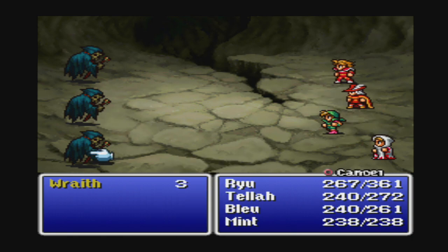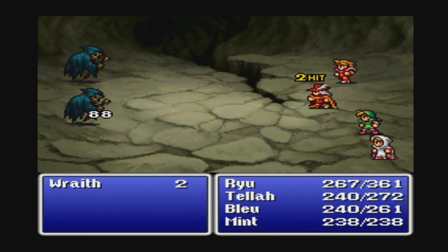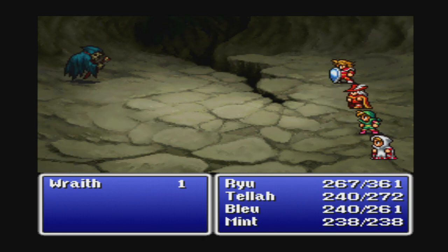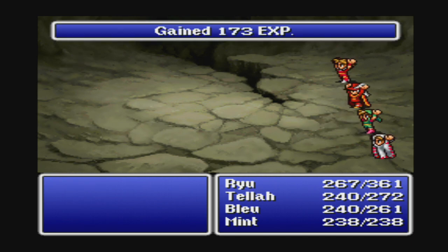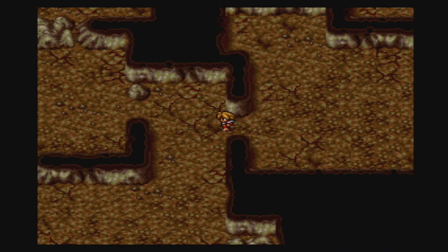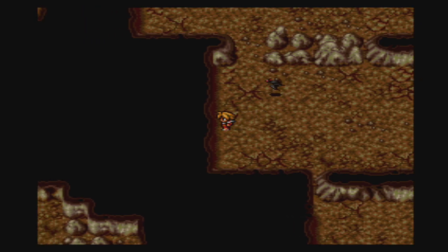Wraiths, on the other hand, are not that big of a deal. I only have like 70-75 HP each, not even. We got another level up for Blue — Agility and Luck, and three HP. Was that really it? That's horrible.